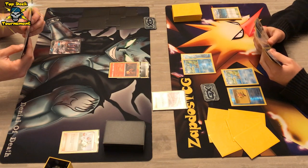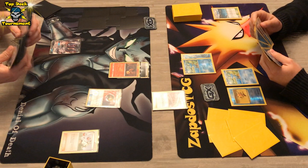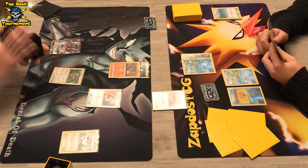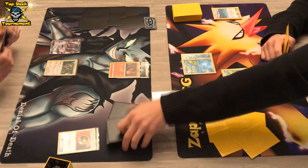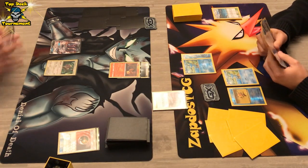Do we see Frogadier on turn 2? That is the main question. We also see a Nest Ball coming down from the DarkraiGX player after that N. We still see Oranguru as the savior when you're falling behind in prize cards. Salandit is still stuck in the active position — is he gonna retreat into something else?